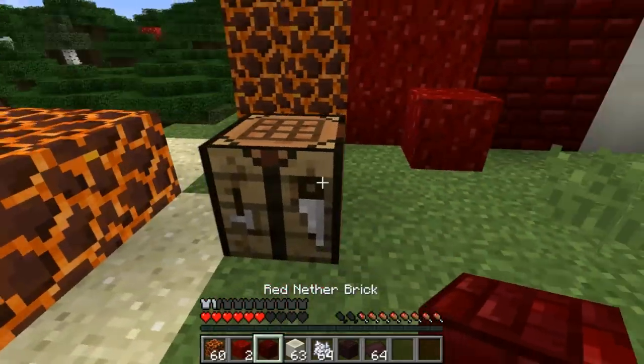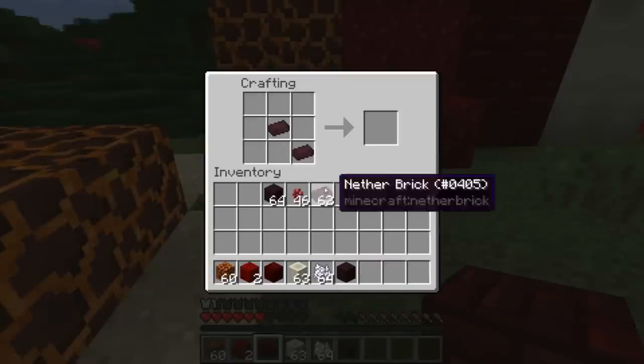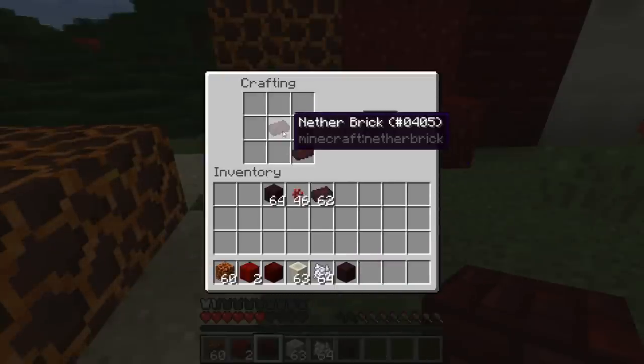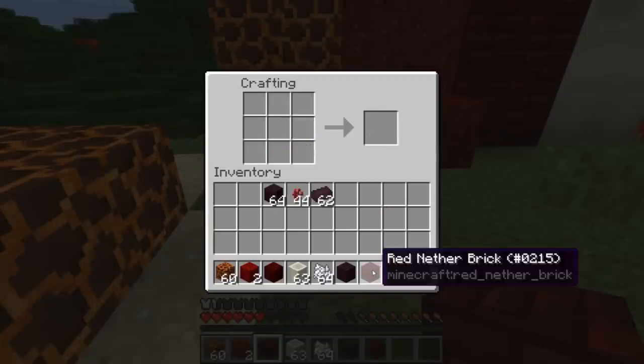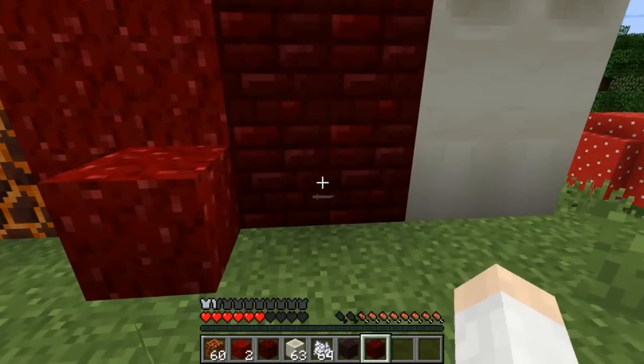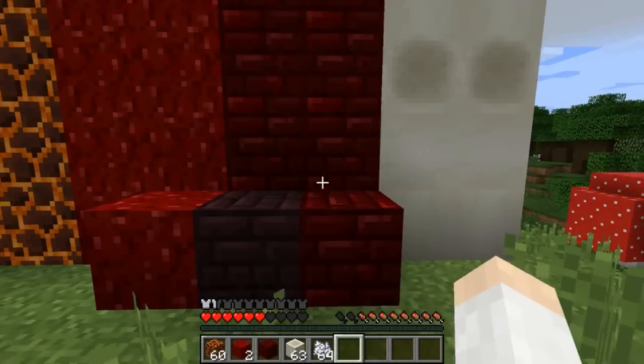The next block is the red nether brick, and this is actually a unique crafting recipe. You put nether brick - not nether bricks - in a crafting table along with nether wart, and that gets you your red nether brick. It has a nice texture when contrasted with the regular nether brick.